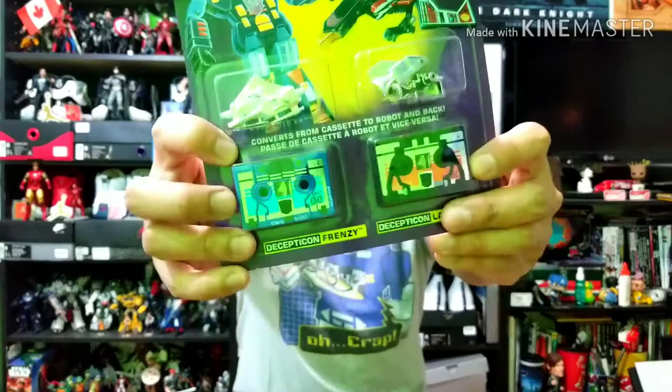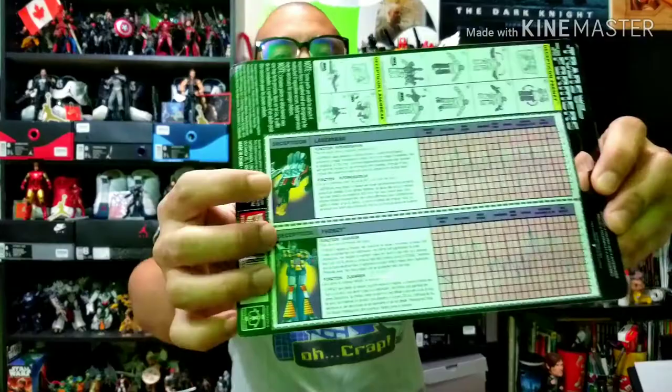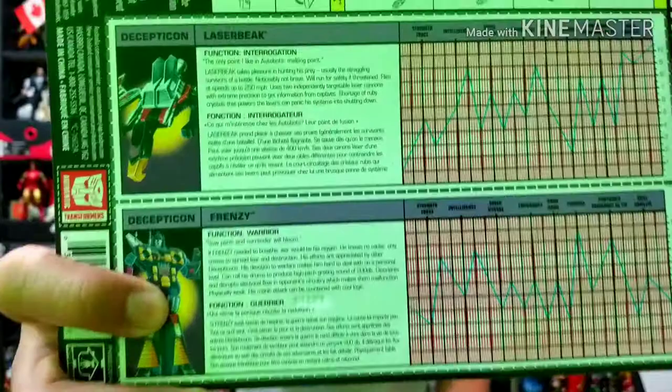Let's check out the box first. We'll take a look at Frenzy and Laserbeak. That's the front — you can see their old classic designs — and then there's the weapons on the back, the instruction sheet for how to transform them, their bio card, and the tech specs. It's so amazing. On the back you can see Laserbeak is an interrogator and Frenzy is a warrior.